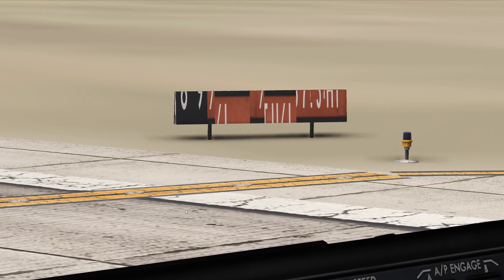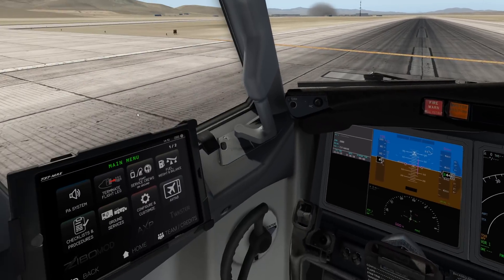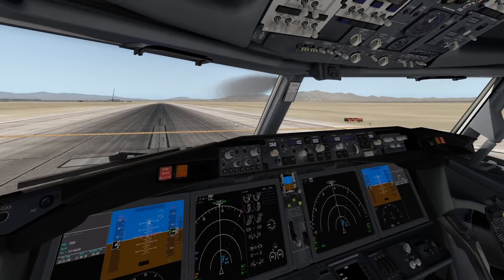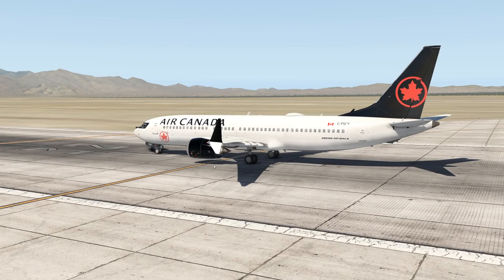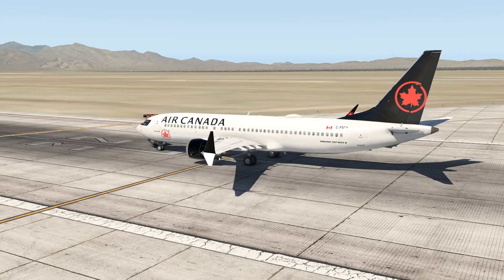Look at those taxiway signs — they're kind of broken here. Anyway, we are in a 737 MAX and that's all that counts. Basically, this plane is a modified Zibo 737-800, and we've got a space shuttle reporting here as well.